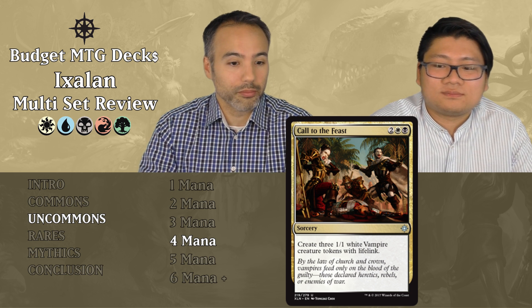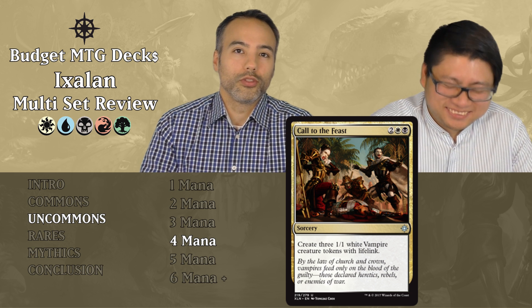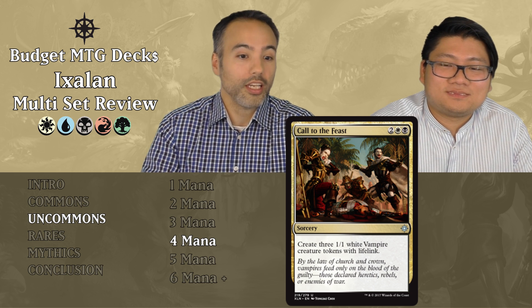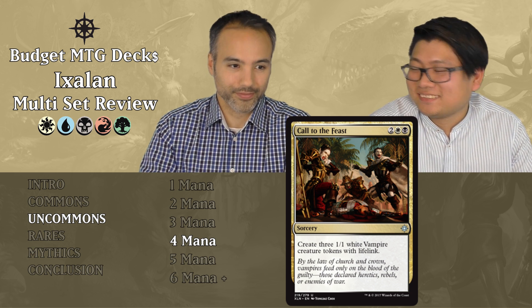Call to the Feast costs two generic, one white, one black. For four mana, it's a sorcery that creates three 1/1 white Vampire creature tokens with lifelink. Even though they have lifelink, four mana for three 1/1s isn't good enough — put it aside. Play something that actually matters for four mana, like a Marauding Looter.